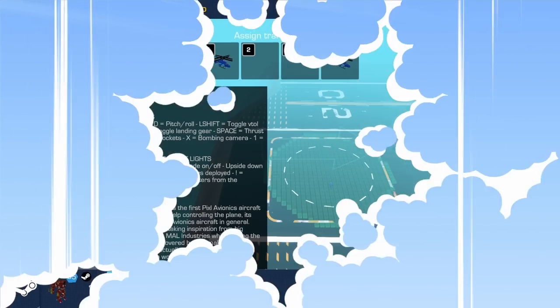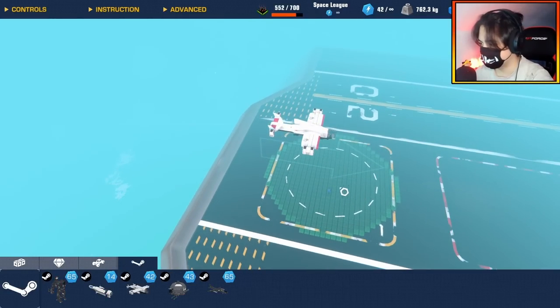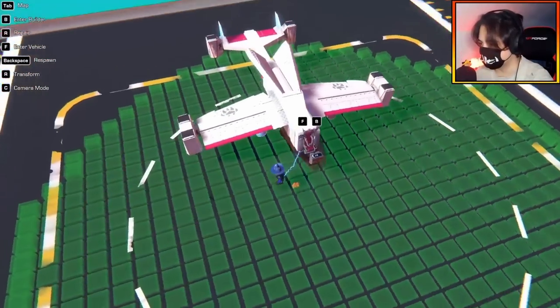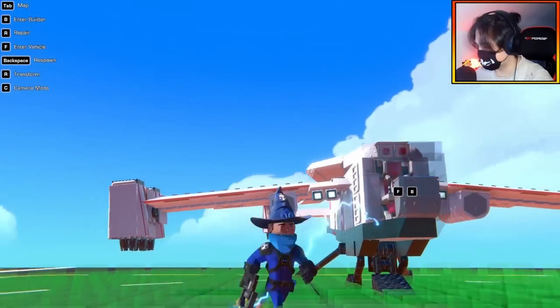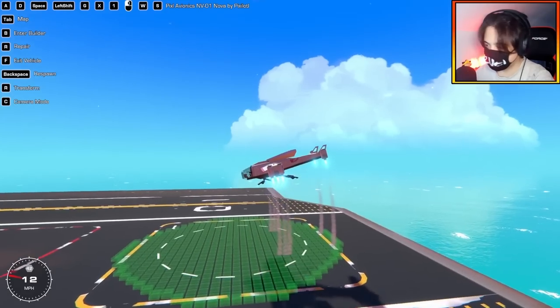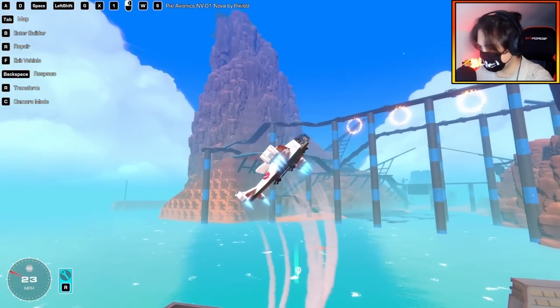Next up we have the Pixler Avionics NV01 Nova by Pixelottle. This seems to be some kind of sci-fi VTOL — whoa, would you look at the decals on this thing! I like the landing gear going on here. Let's get in the seat. Space is to go up, and G is to get the landing gear in — yep, wow, that's so cool!